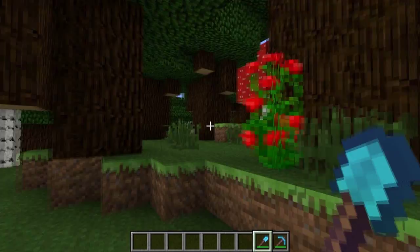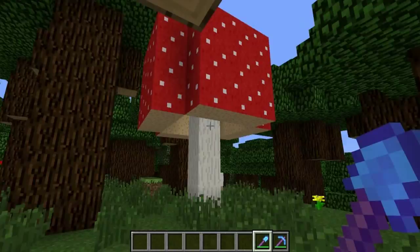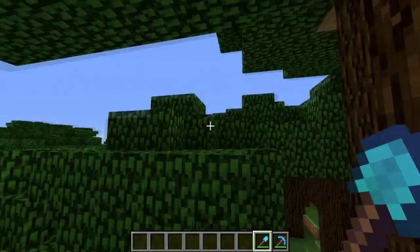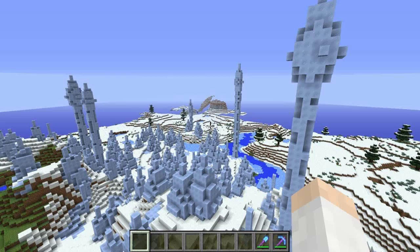Another totally new biome this week is the roofed forest biome. It has giant mushrooms growing naturally in it — both red and brown types. The trees are short and stumpy, forming two-by-two trees in some areas. Since it's a roofed forest, there's a pretty significant canopy, which means more mobs will spawn in this biome.